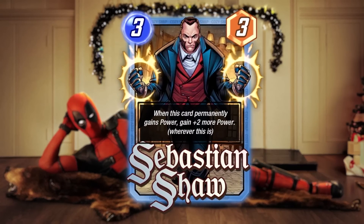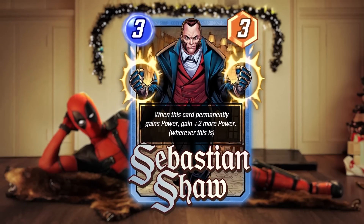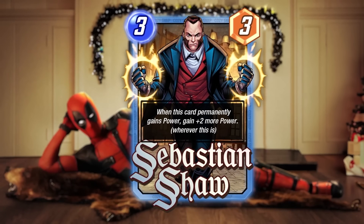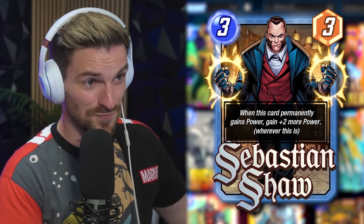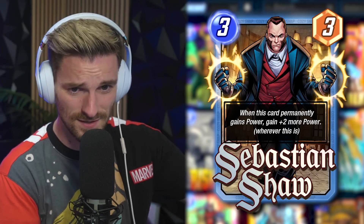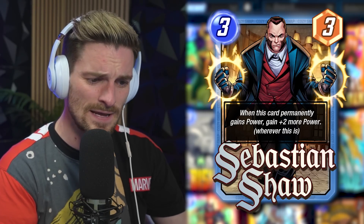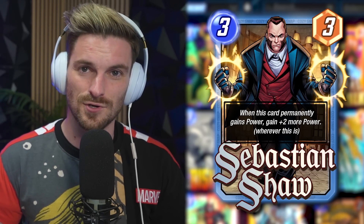We start with the season pass card Sebastian Shaw. He's a 3-cost 3-power card — when he gains permanent power, he gains an extra plus 2 power on top of that. So if Forge boosts him, he gets another plus 2. This effect happens no matter where he is in your deck. Think Okoye, Nakia — those cards pair well. He's got a natural fit in Surfer: Nova, Killmonger placing him, getting plus one then plus two, then Surfer, then another plus two — he'll scale like Brood but as a single unit.